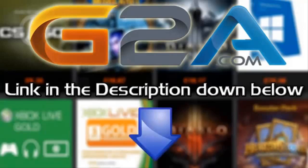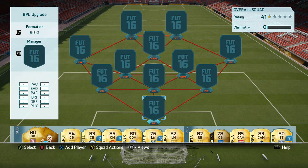If you want cheap Microsoft points and game codes, check out G2A.com, links in the description below. Hey guys, it's Melbourne7 here and today I'm bringing you a full Premier League upgrade squad builder.